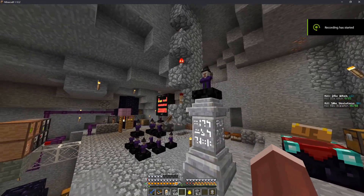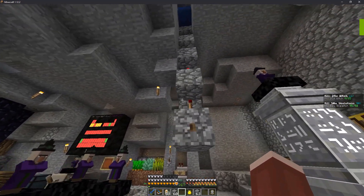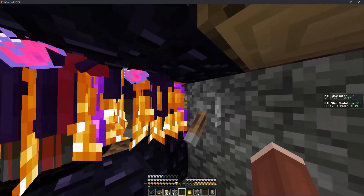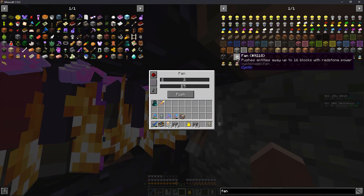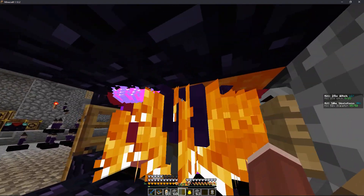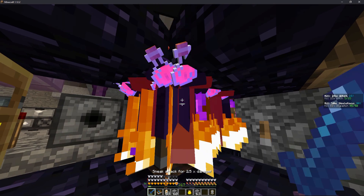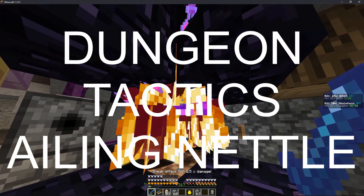Now let's look at the actual mob spawner and the killing method. Here is what turns it on and off. There's a cyclic fan right here and it pushes the mobs that are entity cramming into the lava.